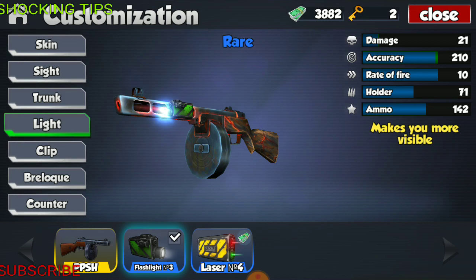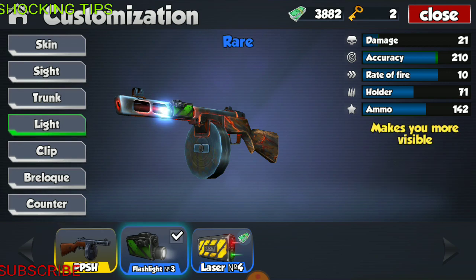The sight on this weapon is really nice — I really like the original sight, so I don't plan to put a different sight on here. I have a flashlight on here, but that doesn't boost much: only a 1-point boost in damage and a 7-point boost in accuracy. Accuracy is pretty decent, fire rate is really nice, holder is absolutely amazing, and total ammo is nice as well — but then you have the damage.